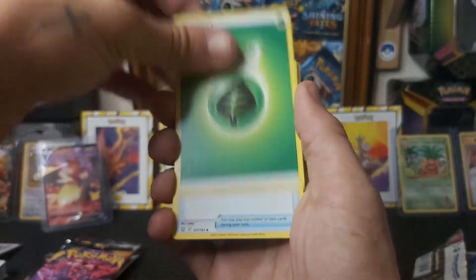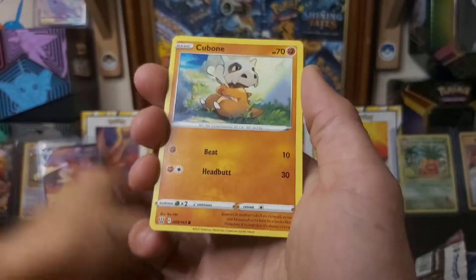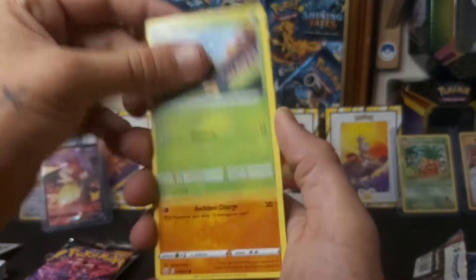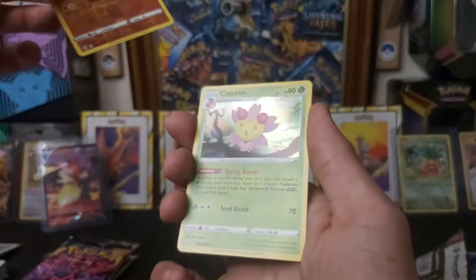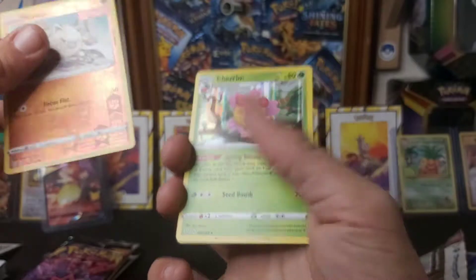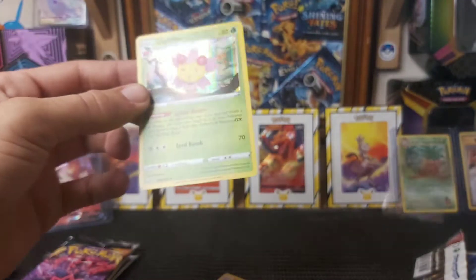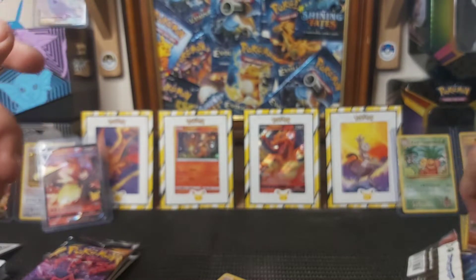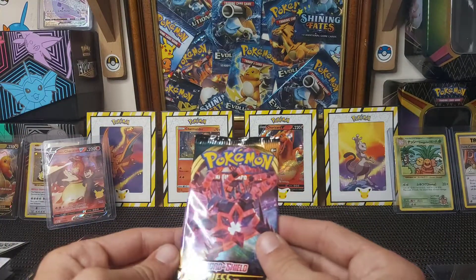Code card first, then four from the front to the back. We've got: Fan of Waves, Double Blade, Dottler, Cubone, Frillish, Blipbug, Rolycoly, Chimecho, reverse holo Mankey, and a holo Cherim. Sweet, that's decent! I haven't really gotten into Battle Styles much, so we'll sleeve that up and set it to the side.